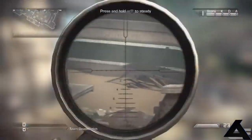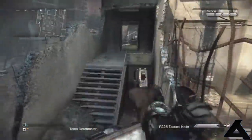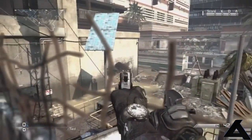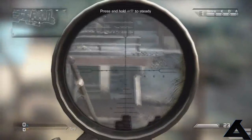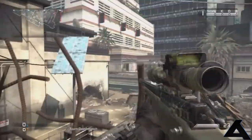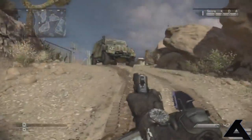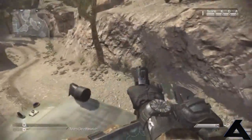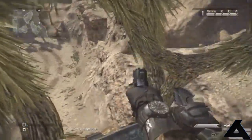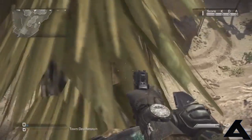For this next spot you're going to go to the map Overlord and make your way to this area where I do, and you're going to do a strafe jump over to this tree — it shouldn't be too difficult. This spot is very good for infected as you are hidden by the tree branches, and is also great for online as you can surprise people with a few kills.